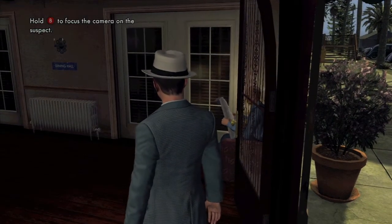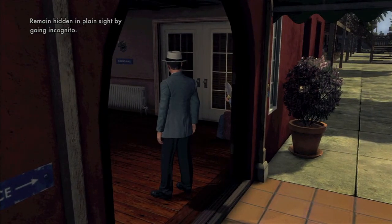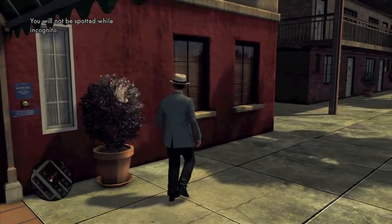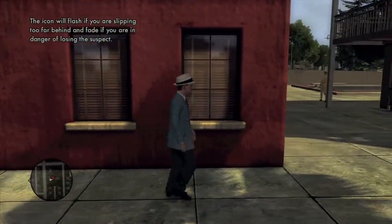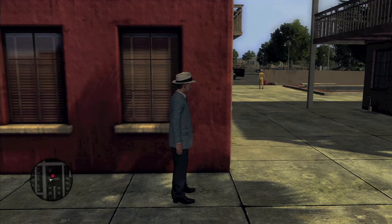Basically what you wanna do is, as soon as the chase starts, you wanna run into this red building right here, and wait till she turns the corner, and then we're gonna walk slowly up to the corner of this building and peek over, and just watch her past this wall right here.